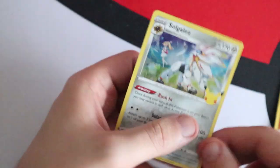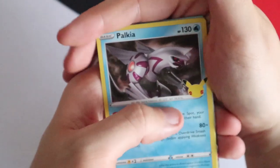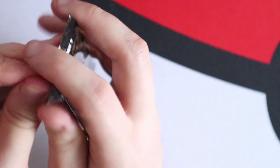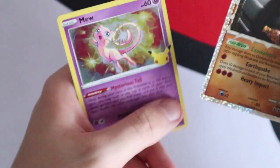Sixth pack: Groudon, Reshiram, Zekrom and Solgaleo. Seventh pack: Palkia, Reshiram, Lugia and a Flying Pikachu V-Max — I especially like that it's not actually Gigantamax Pikachu, it's still Dynamax Pikachu, just the original Pikachu. Eighth pack: Cosmoem, Cosmog, a Donphan Prime and a Mew.